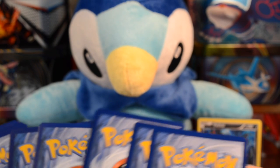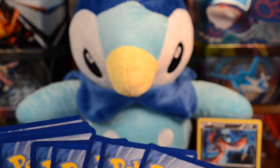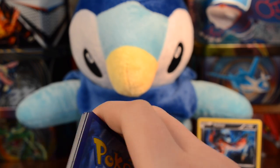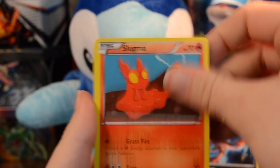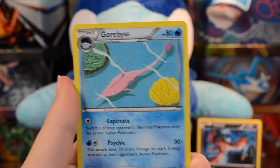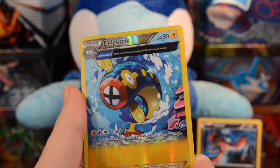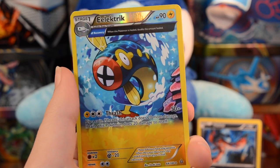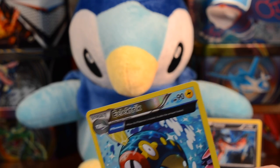Doesn't look like anything else is damaged, but that Phoebe's is bad. Let's continue. We have the poorly damaged Phoebe's, Slugma, Bunnelby, Lotad, Meditite, Garbodor, Buffalon, Rare Candy. Our reverse is a rare electric — love the reverse ancient traits. And a Garbodor ancient trait.